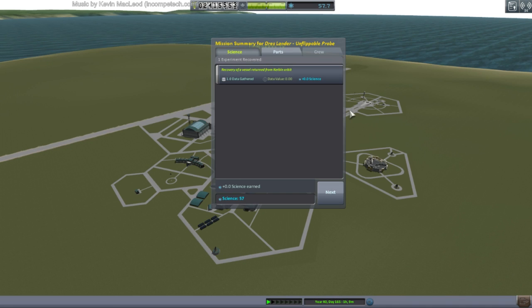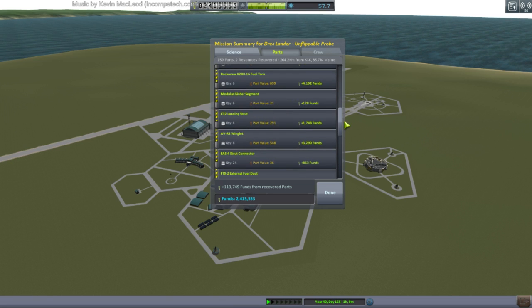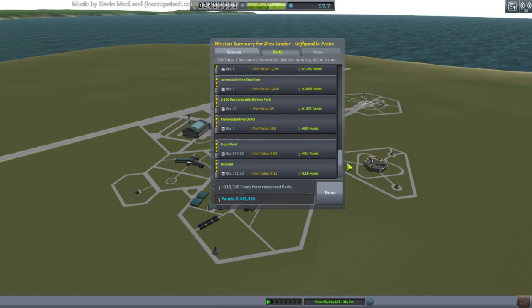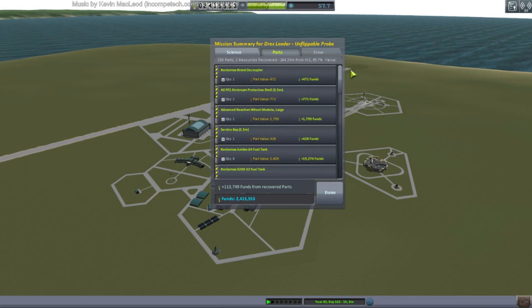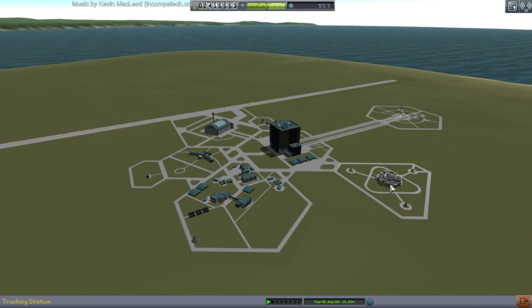Might be because going in reverse — SAS doesn't invert controls. Landing gear is helpful in water, very much so. Here's how much we got back: 113,000 funds. It initially cost 190,000, but part of that was the actual mission payload. The fuel costs are quite severe still, but we managed it. I wouldn't want to bring it down any steeper than that — that was about as steeply as I wanted to bring the Unflippable down. That part is successful. Let's continue on with the Drez mission.